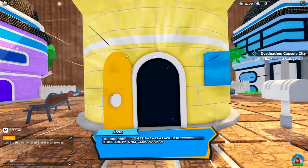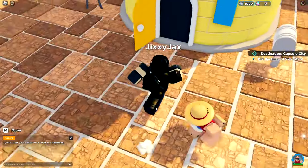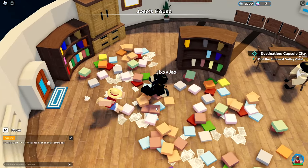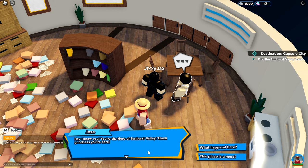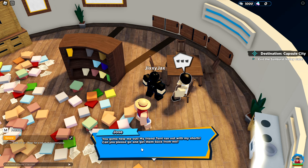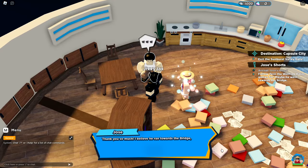Let's go inside the house. Hello Jose — oh, I know you, you're the hero of Sunburst Valley! How am I a hero? I lost the battle. My friend Terry ran out with my shorts — could you please go get him? I was not expecting that. So our first quest is a side quest — we've got to follow Terry the wolf.